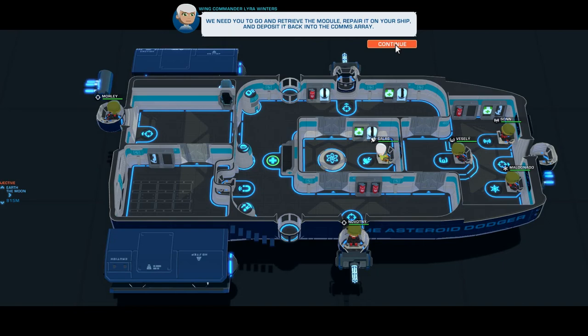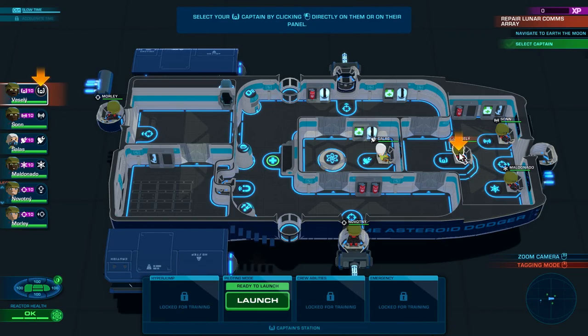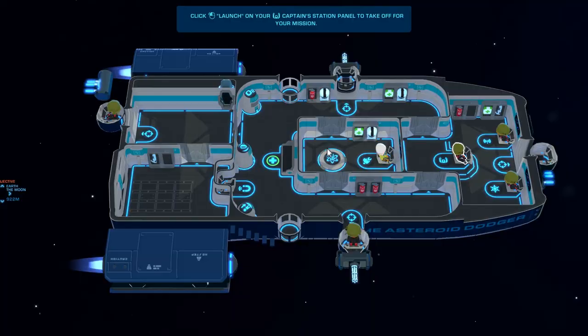Select your captain by clicking directly on the console. As you can see, each person is controlling a different thing — locked for training. I'll clearly control the captain. And you have different abilities and so on. Obviously it's space, so it's a little bit more deathy. Deselect by right clicking.